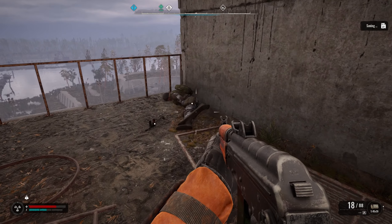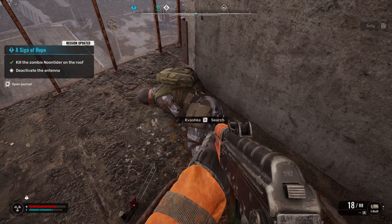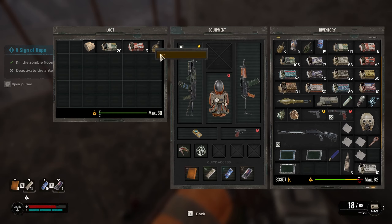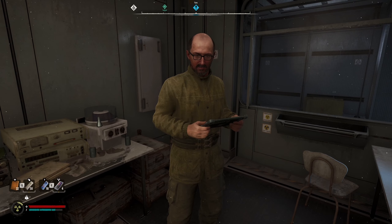When you eliminate Kvashka, you can loot the body for a weapon and there's also a PDA on him. This is what happens if you left Kvashka alone and didn't kill him.